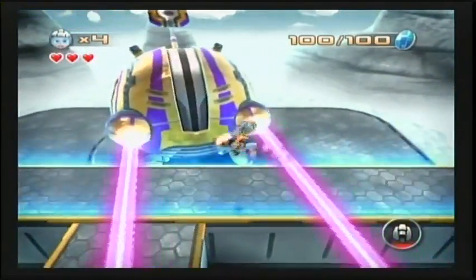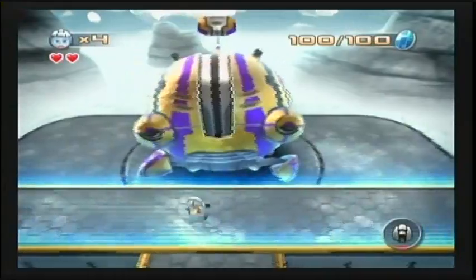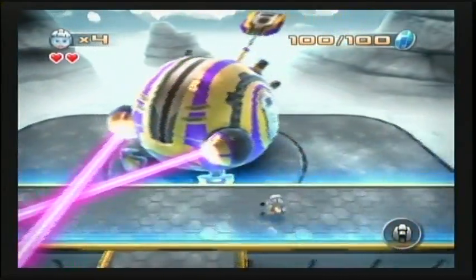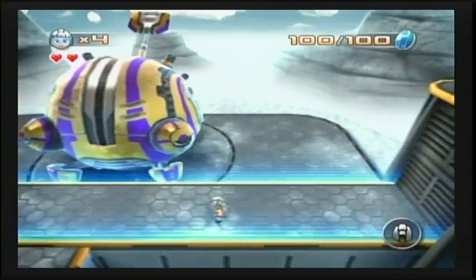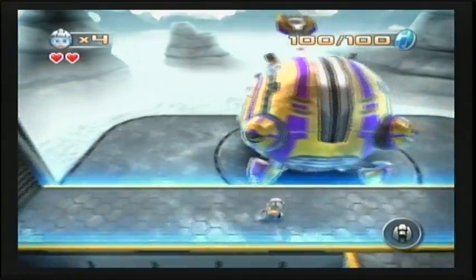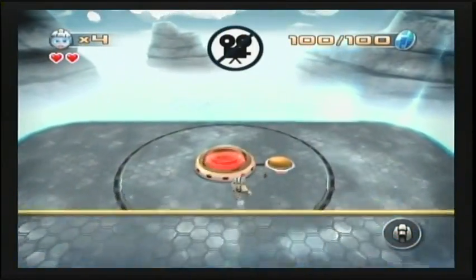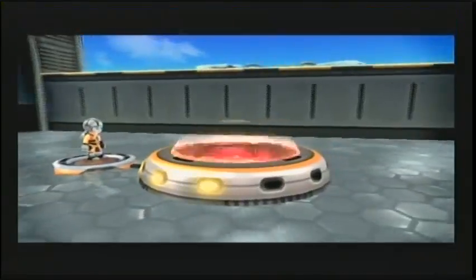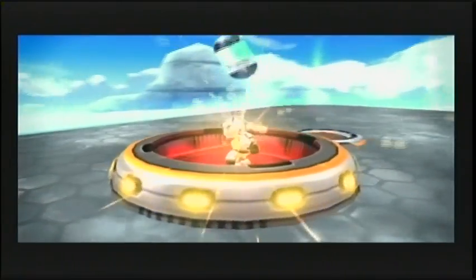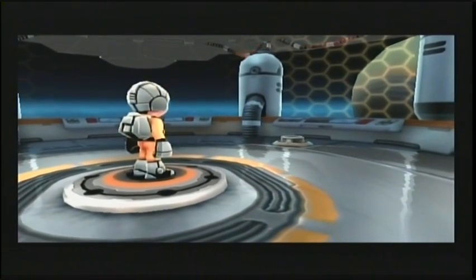When he pounds down, he creates a shockwave like those enemies in the previous one. I'm out of fuel. That was a much more intense boss fight than the first one — it's actually more challenging too. It's even pretty hard to get through without getting hit, especially if you didn't have fuel. I'm sure it might be a little easier if you memorize his attack pattern.